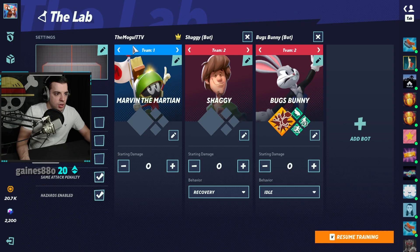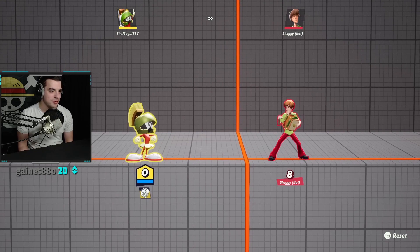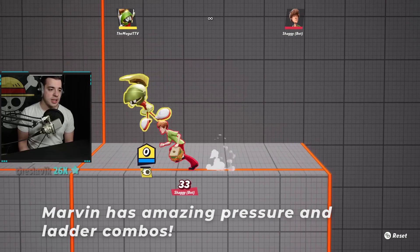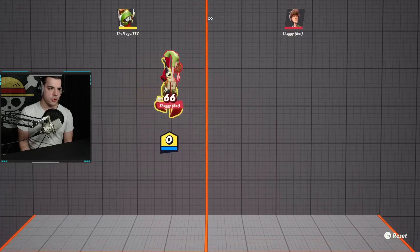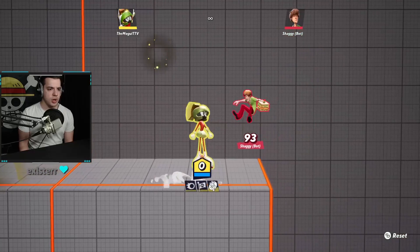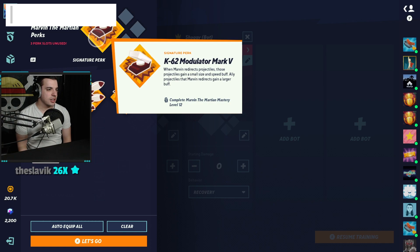Marvin the Martian as a whole is basically a mage-like assassin. He's got a lot of cool projectiles and cooldowns — the magnet missile, the bubble down air. The assassin part comes into play with his high amount of vertical pressure, very Harley-esque. Basically, you want to zone out a little bit, play behind your bubbles, then when you have a chance to go in, rack up big damage on combos, get a good ladder situation, and finish with a rocket.